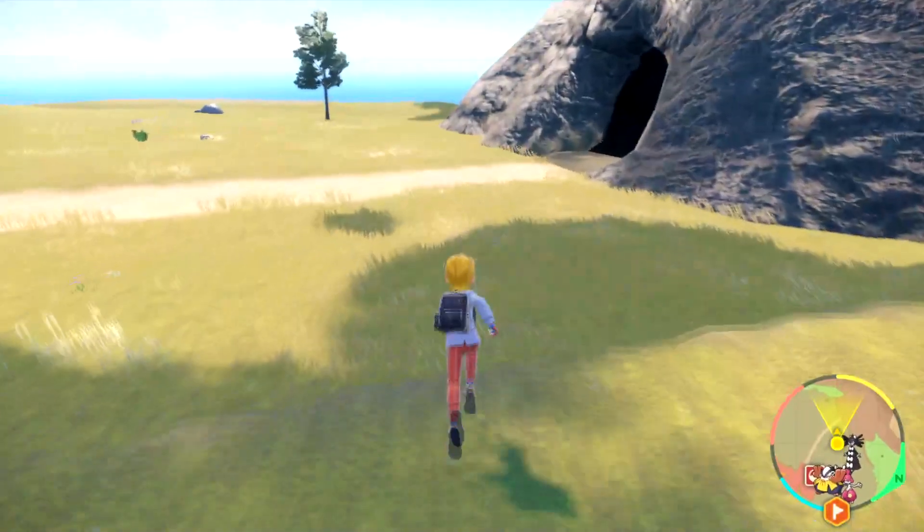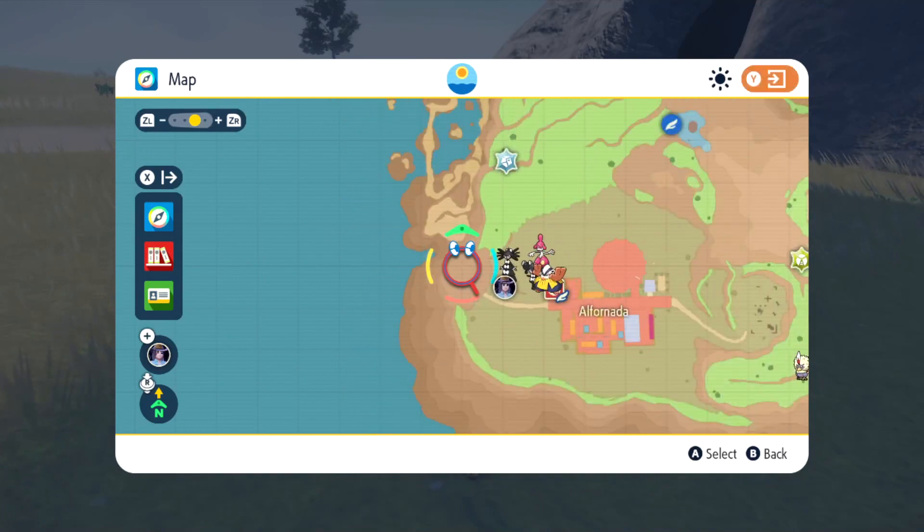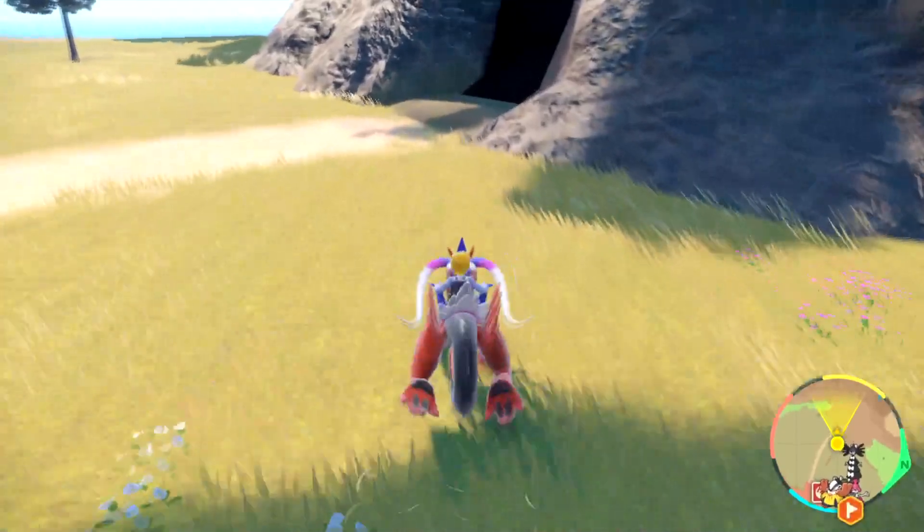Alright, so we're going to head into this cave here. I'm just going to quickly show you where I am on the map — in the very far left-hand corner. Let's go inside and find this guy.